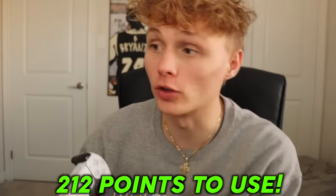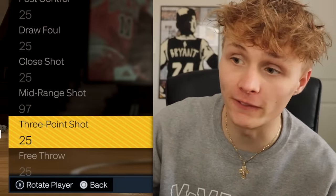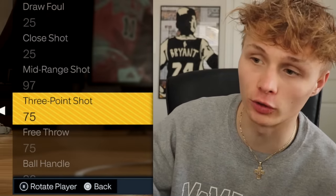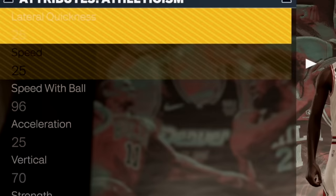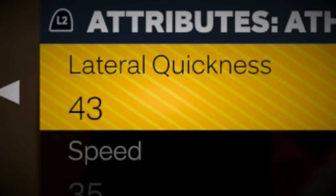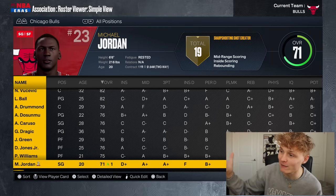106 times 2 is 212 points. I use 50 on three pointer and 50 on free throw, with 112 left. I use the extra 12 to juice his three pointer to an 87 overall. I increased his speed, lateral quickness, and perimeter defense because he needs to be faster to reach 99 overall. Michael Jordan is up to a 71 overall — he jumps up 11 overall. That is what I'm talking about.